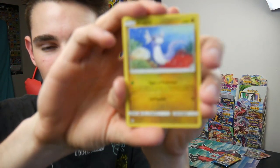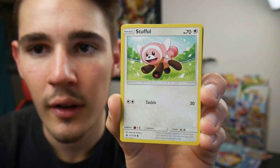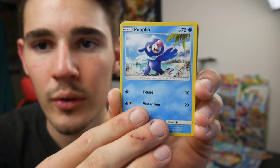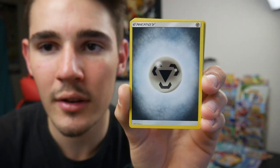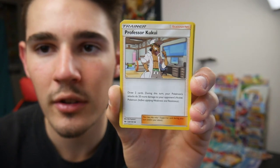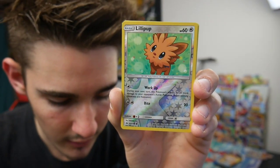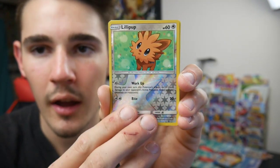That's always exciting. Focus in on the code card for the lovely viewers. Let's go four and then two and let's see what we can do. We have a Dratini, a Wingull, a Stufful, a Popplio, a Zubat, an Energy, a Golbat, an Energy Switch, a Professor Kukui, a Lilipup Reverse Holo, and a Bruxish Regular Rare.